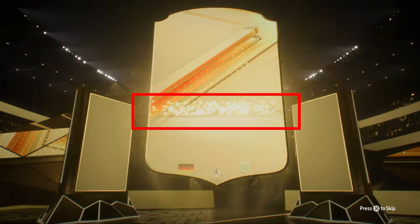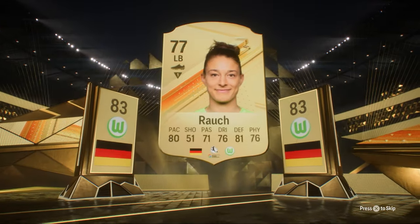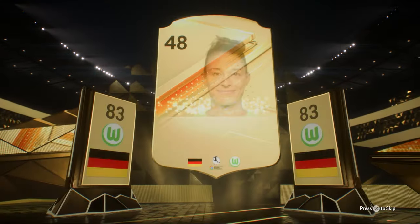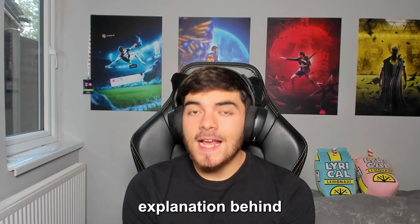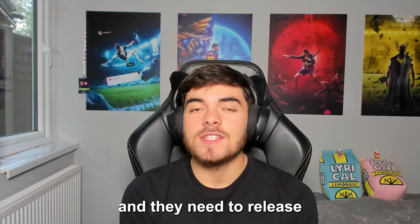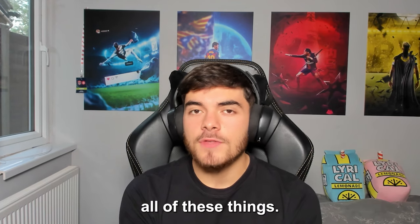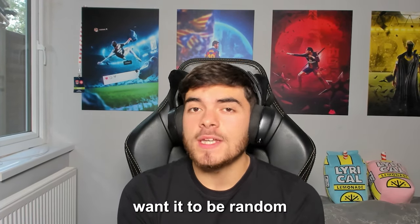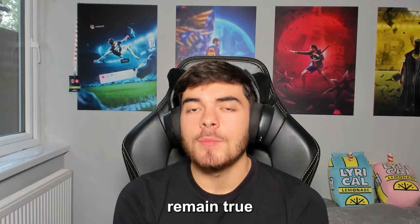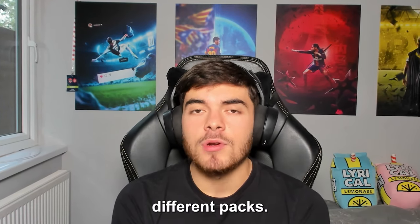Shining lights popping out on the card isn't a guaranteed walkout either, because we can see with this example it's just a random gold rare. An explanation behind this could be that EA Sports have made a mistake and need to release an update to fix these things, or maybe they just want it to be random — but so far I have only found two things that remain true across all of the different packs.